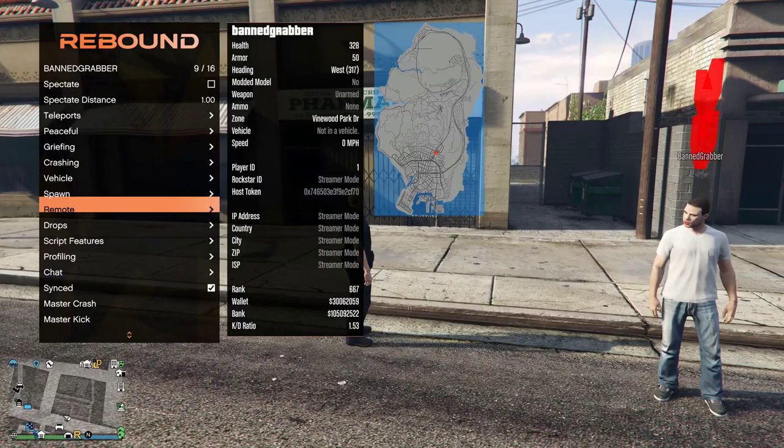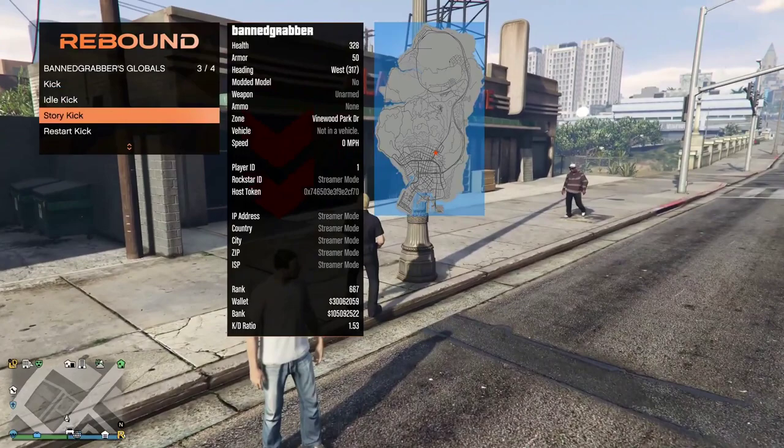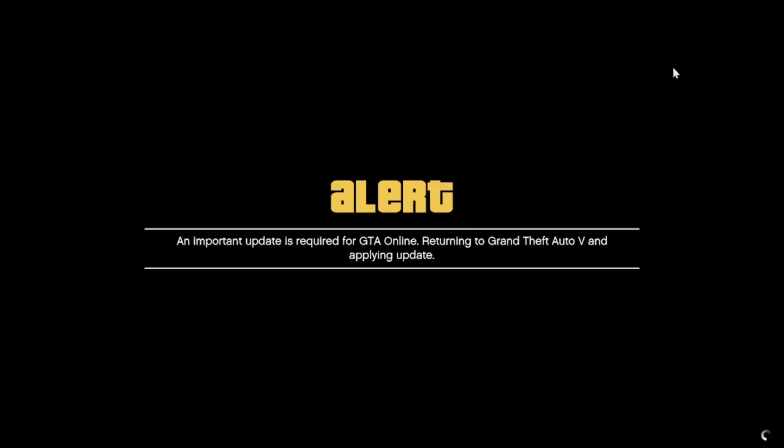So let's go over to remote options, then kicks, then global editing. Then kicks — let's try the story kick. Still recording: three, two, one, kick. And just like that, I've kicked myself from the game.